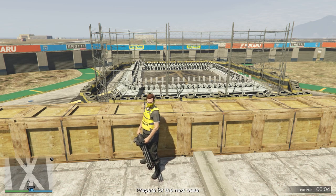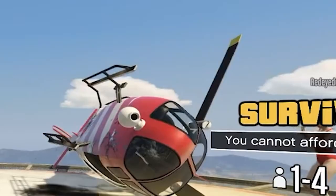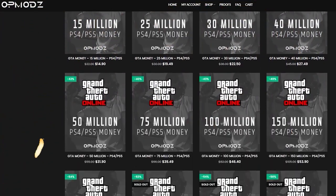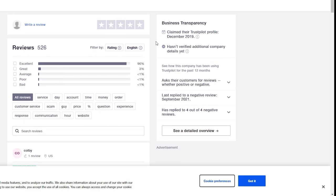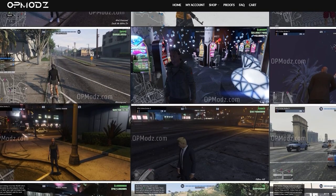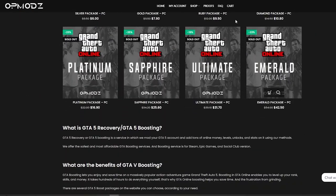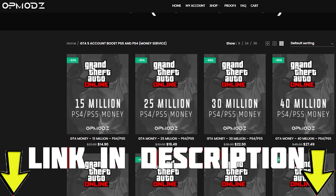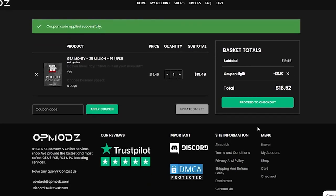I'm going to wait till the end and then show you guys how much money and RP I got. But first, let's talk about our sponsor. Are you tired of being broke in GTA Online and wish you had more money? Then OP Mods is the website for you — with boosted accounts, modded services, high star reviews on Trustpilot, and proof of work so you never have to worry about being scammed. They cover PlayStation, Xbox, and PC. Use discount code 'legit' for a 5% discount on all purchases.